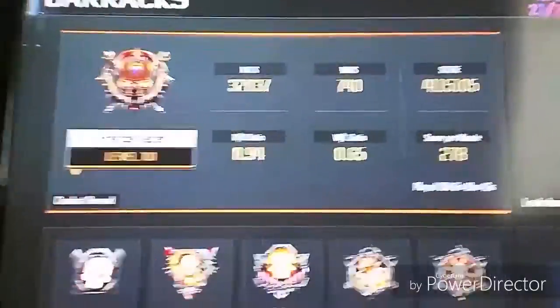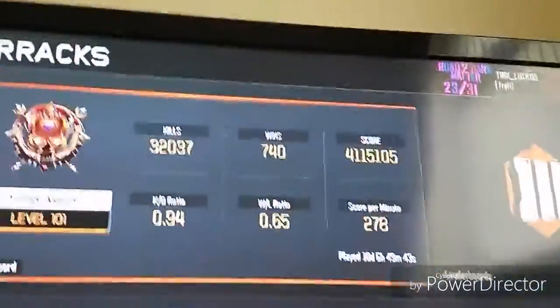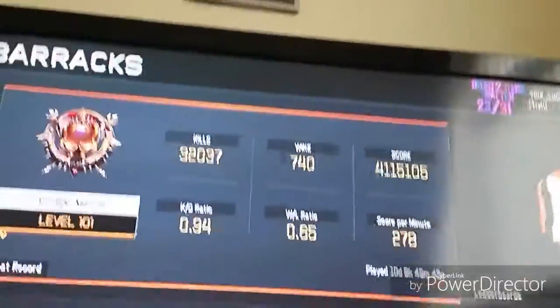A 0.94 KD, which only went up once because I've been using the ice and I was going up and down. Win/loss 0.65 because I keep backing out of games and joining lobbies halfway through the game — I hate it. But 278 score per minute. Medals — you know, all things as always, one chain killer and all that.